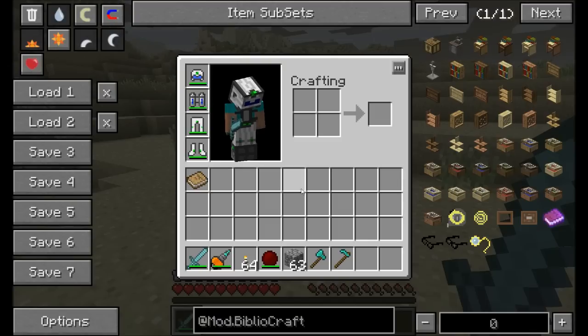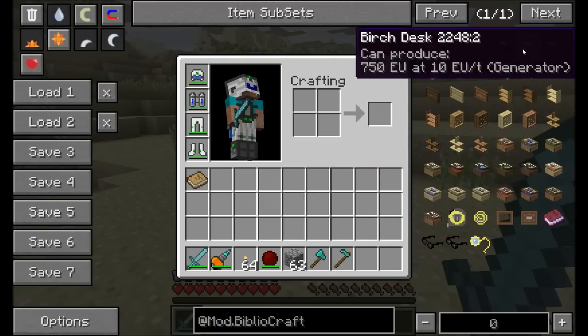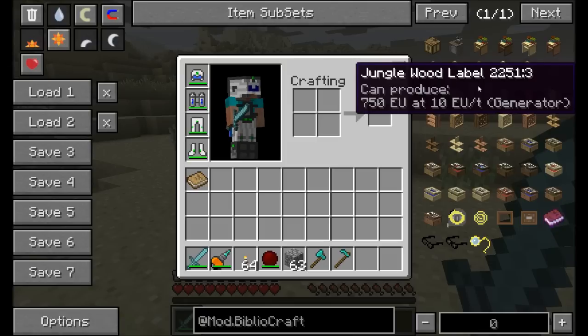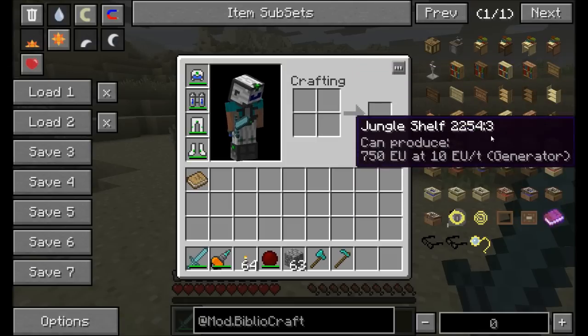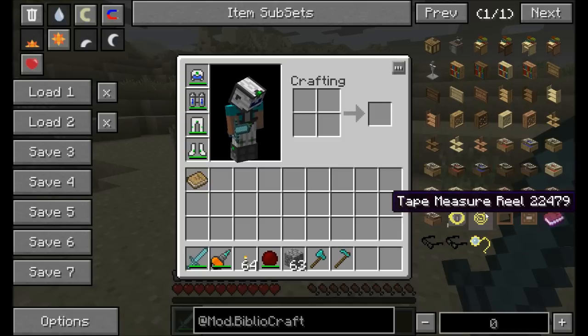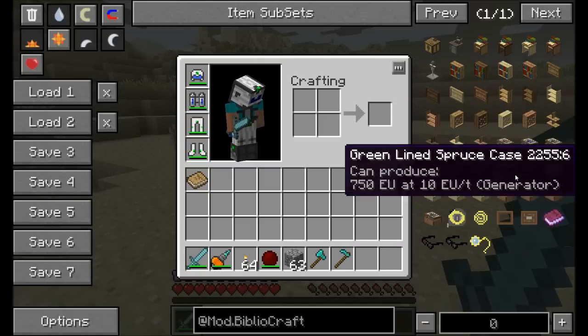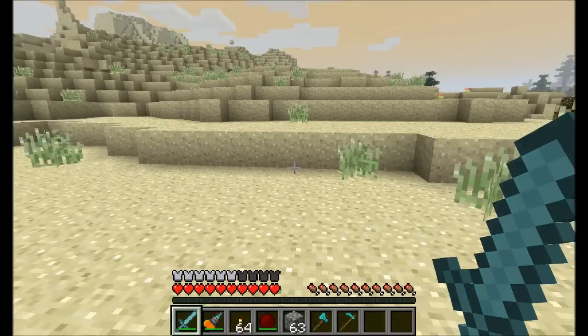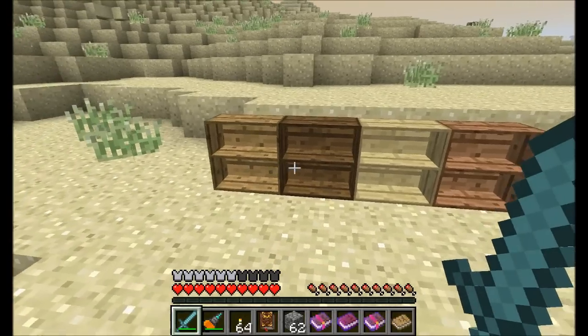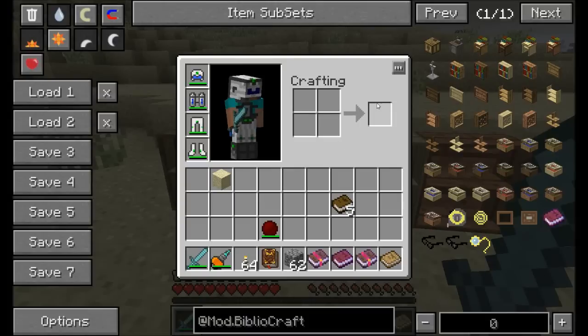There's a bunch of different blocks in here — you can see cool things like different desks, book stands, bookcases, armor stands, and all kinds of neat stuff: different places to store items, armor, and more. So let me get started showing you what BiblioChraft is all about and then you'll go download it yourselves, because it's a really neat mod. One of the first items I want to show you are called bookcases.